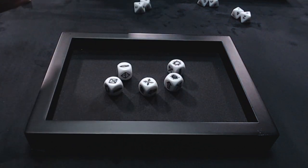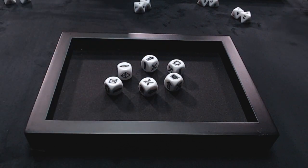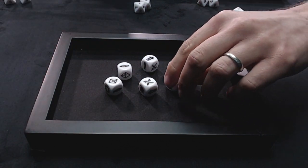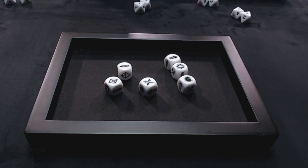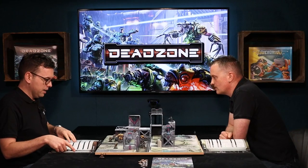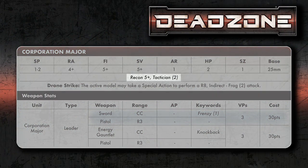What happens is your leader actually generates these dice as well. Everyone gets three dice to start with — you get those no matter what faction you're playing, you always get three. But then, depending upon your tactician stat for your leader, you get additional dice.